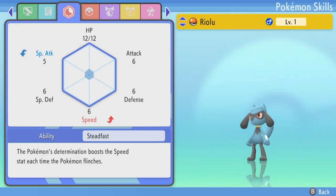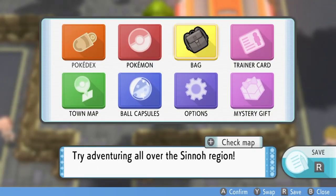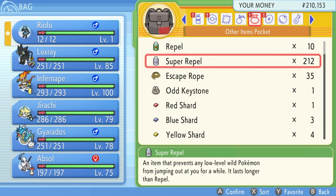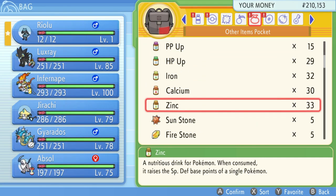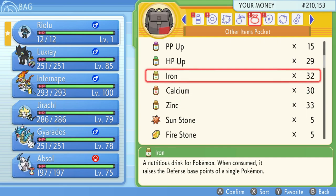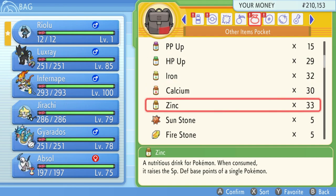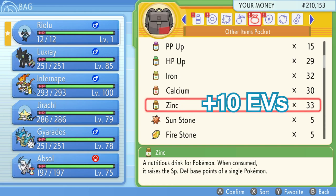Because this Riolu has never been in battle it has zero EVs. Now the way I recommend to quickly get EVs — it might seem quite expensive — is by using booster items to increase them, like the zinc, the calcium, and the iron. Each one of these items, like if I feed one zinc to the Riolu, it will increase the special defense EV points by 10. So that is 10 EVs.